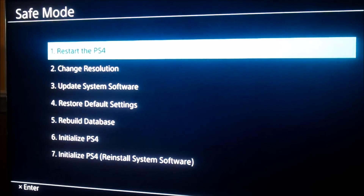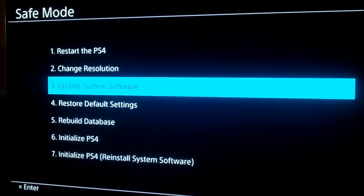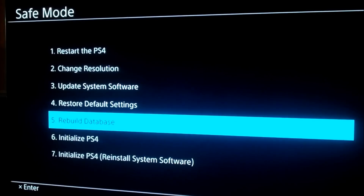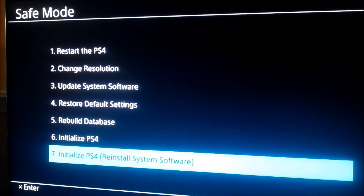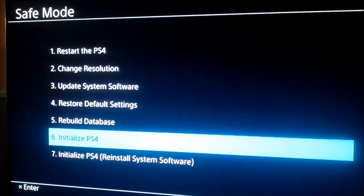Now just as with the PS3, there are a bunch of options. You can restart the console. You can change the resolution in case you're switching TVs. You can update the system software — if you're updating from a USB stick and want to do it in safe mode, this is probably the recommended way to do it. You can restore your console to the default factory settings, resetting notification settings and trophy pops. You can rebuild the database if you think you have any corrupted data from a game install or download. Options six and seven are probably the two most destructive items on the menu — they will actually reset your PS4 completely. One will reinstall the system software to what it was completely out of the box; the other reinitializes everything on the PS4 without a system software reinstall.